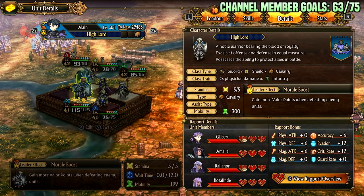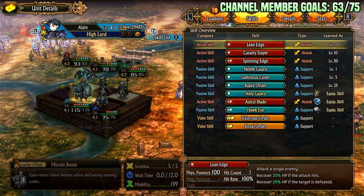For the report bonuses for this particular team, he gained some evasion, accuracy, crit, and magic attack. So depending on what you want to run him on — like you could run him on Runic Blade — his skills are kind of crazy.